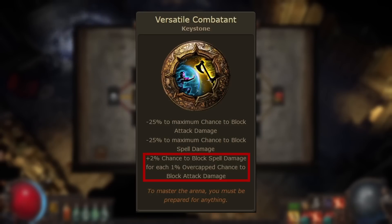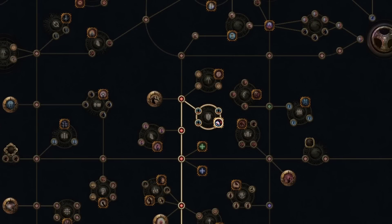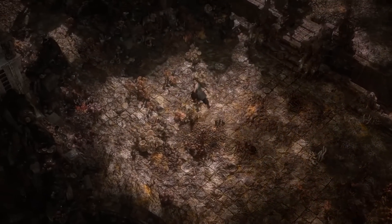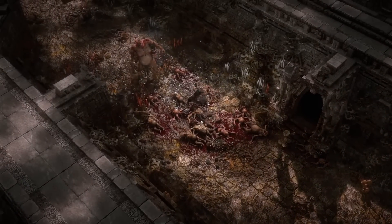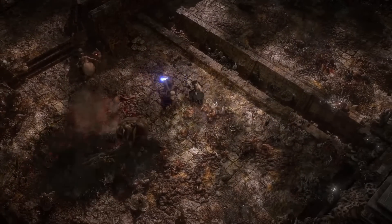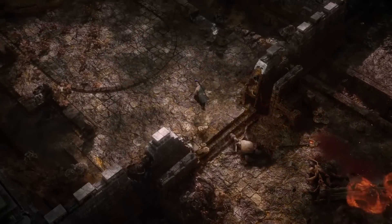It's even more impressive when you consider the location of Versatile Combatant on the passive tree. Other than the dual wielding mastery which converts attack block into spell block, the closest additional spell block stat on the passive tree is the Sanctuary shield wheel all the way up near the Templar start location. While you can get spell block on gear pieces, it's more limited in availability than attack block. Due to shields, dual wielding, and staff bases granting attack block, it's considerably harder to gain large amounts of spell block from gear alone, so the upside becomes very valuable.